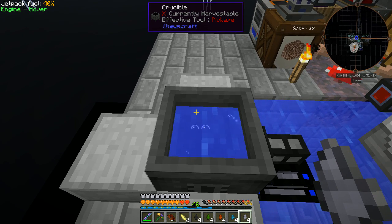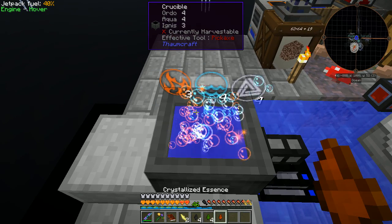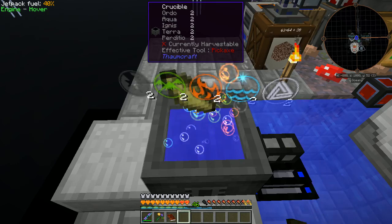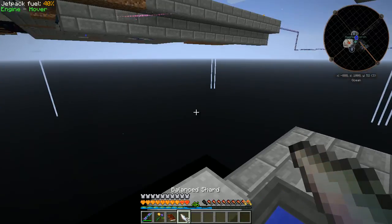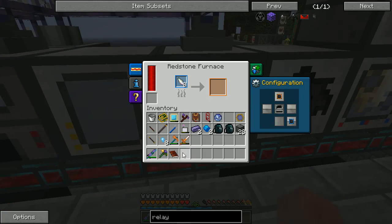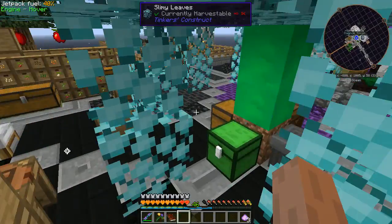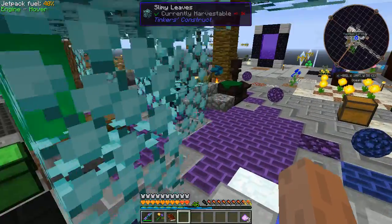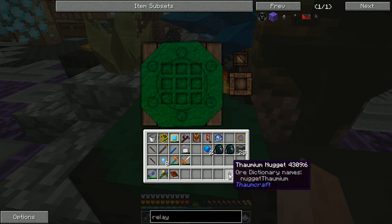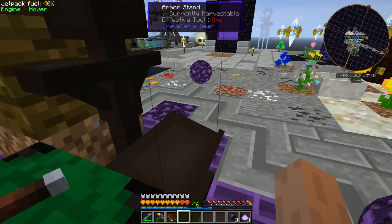This should get us everything we need. And now all we have to do is cook these up — we can just do that, in our redstone furnace. That should go relatively rapidly. And now we just need to make the wand caps. So that is just forming a nugget in the hat shape as per usual. Three — great, three wand caps.